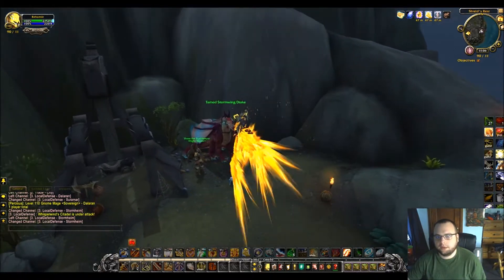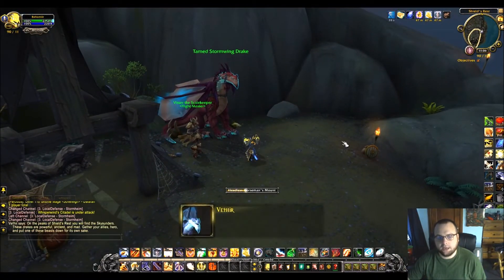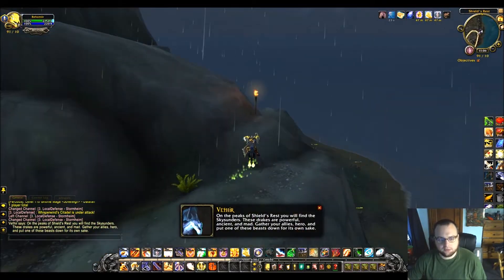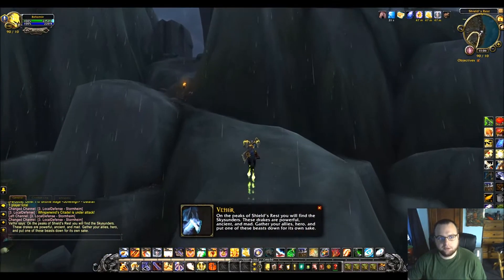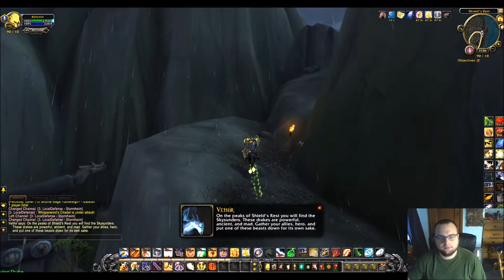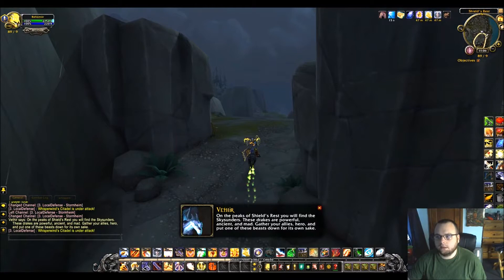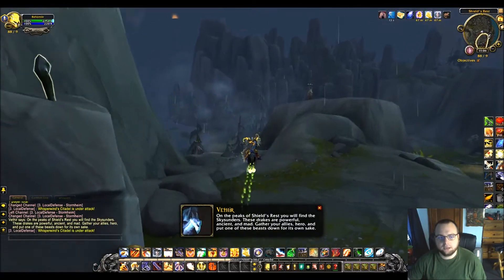All right, I'm arriving here at Shields Rest and we're looking for a Tormented Skysunder. On the peaks of Shields Rest you'll find the Skysunder, so that means they're up. We're going to go up this path with the torches. I'm guessing they are maybe dragon-y or something.